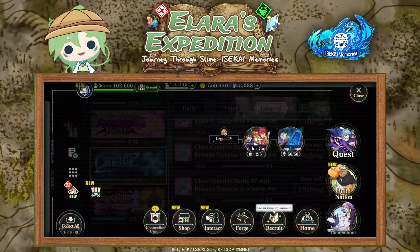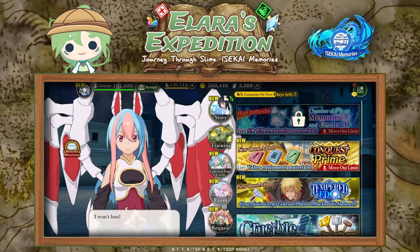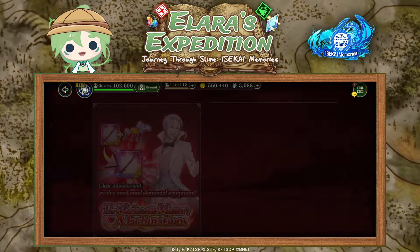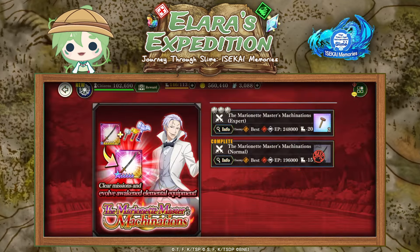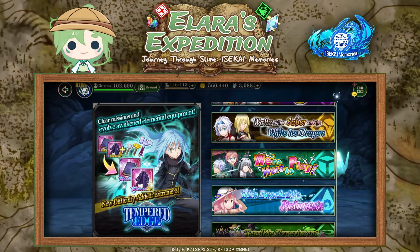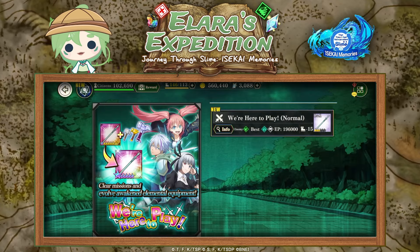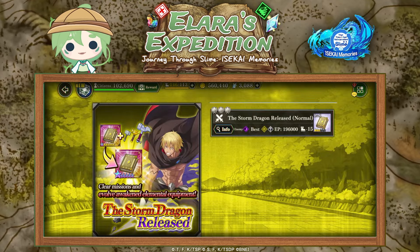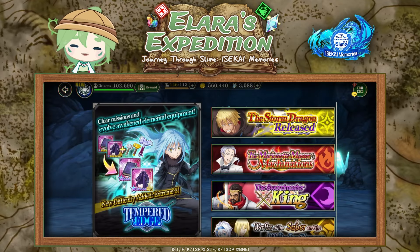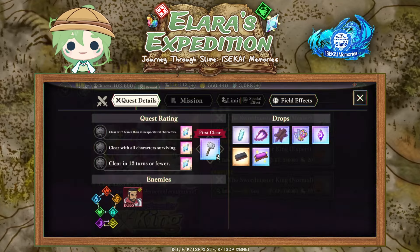Then you have Tempered Edge. You can unlock Tempered Edge at 4.8k citizens. Similar to Conquest, you'll be able to gain some high level element-specific weapons - not gear, but weapons. Clearing these quests will also give you upgrade materials. It is a lot more challenging than Conquest and Crucible, so don't be afraid if you can't clear them - you will be able to beat them over time. It's something you can work towards while you build stronger teams.